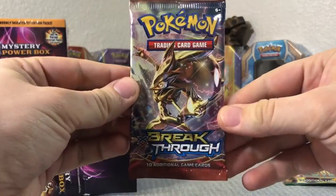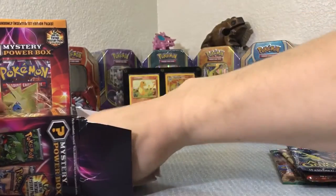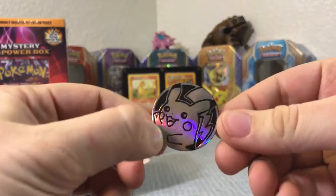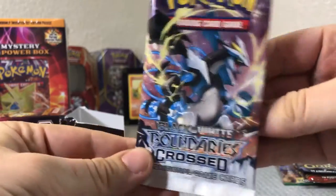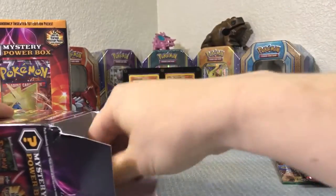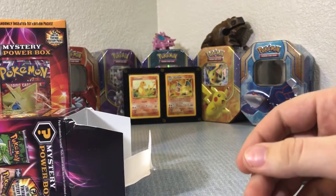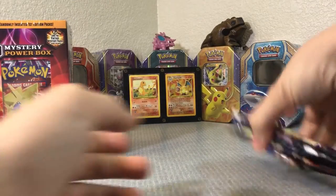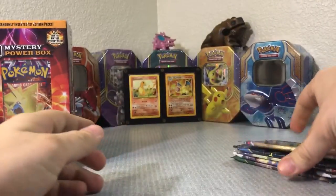Let me know if you like the other angle — Breakthrough — just let me know. I can always switch back to that stand, but I figured this one would be a little more personal and up close. Oh look, no surprise — a Pikachu coin. Last pack — ooh, a Black and White Boundaries Crossed. I know they repackaged these recently, and now most of the Black and White card packs aren't considered really vintage anymore.